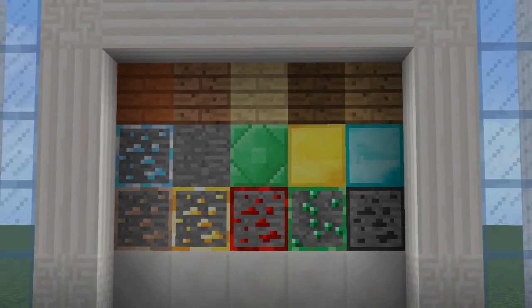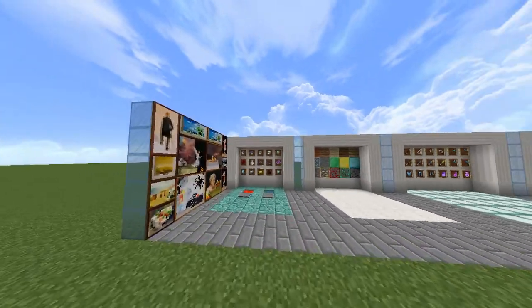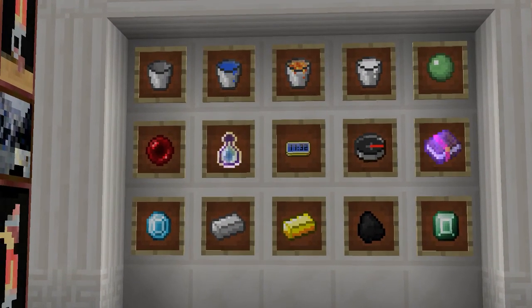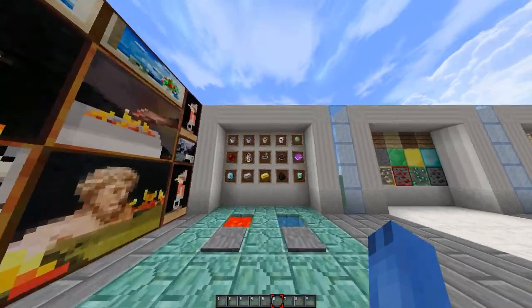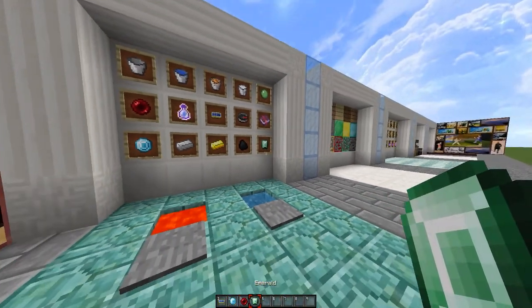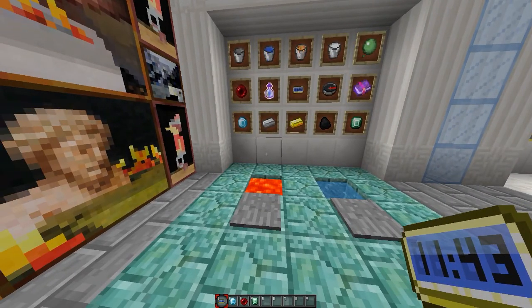Here are the blocks, and here's the diamond which is different. There's also emerald and enderpearl — let me show you that. There's a red enderpearl and a digital clock.